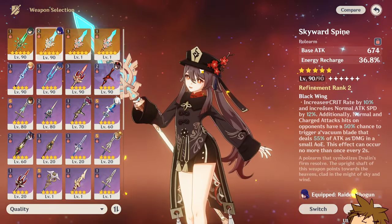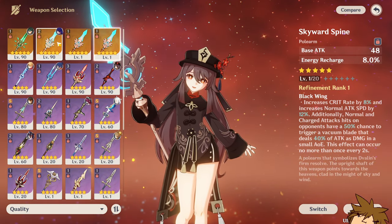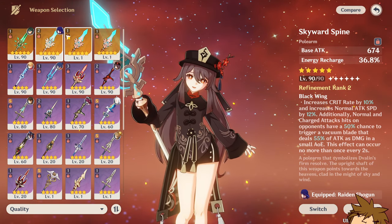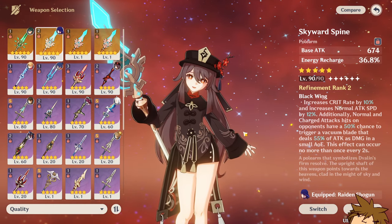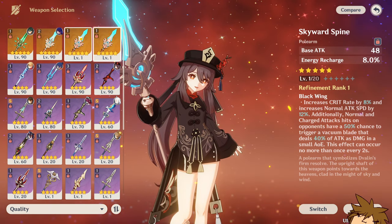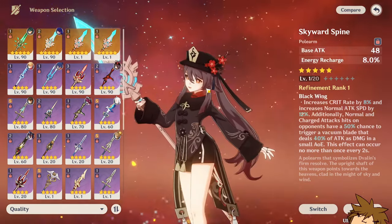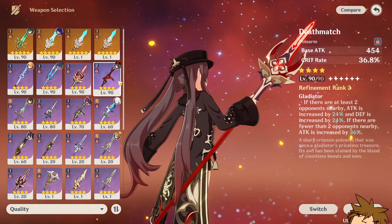There are some good four-star options and a weirdly good three-star option. One weapon I would avoid is definitely Skyward Spine — I've just been losing to Skyward Spine all the time on the standard banner, which is just sad. The four-star weapons I would recommend are Deathmatch as well as Black Cliff Pole.